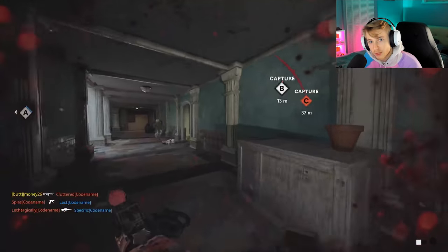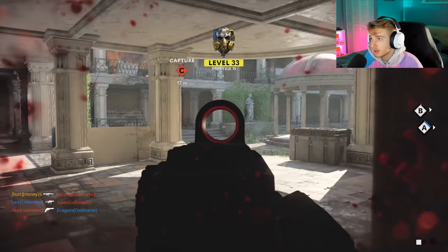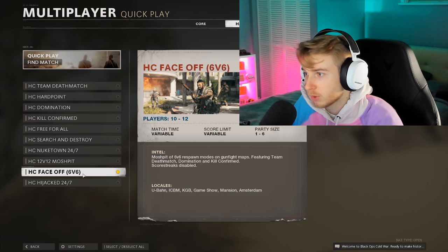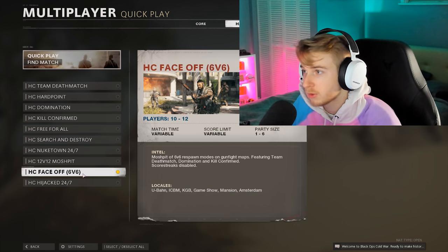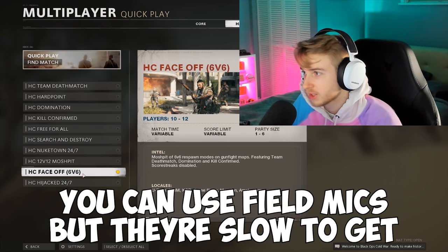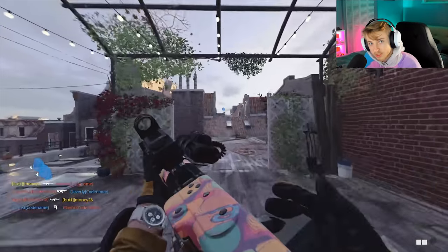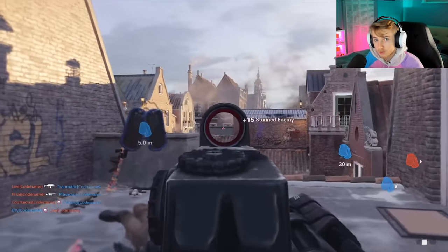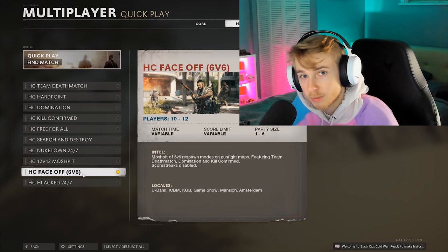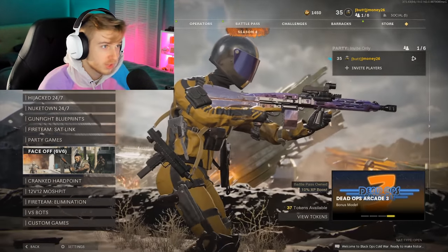The biggest challenge getting this gun to DM Ultra was kills behind cover. The way I got through those was queuing hardcore face-off 66 — these face-off maps are small, you don't have to do much running, and in hardcore it only takes one bullet to kill someone behind cover for an instant count. The new map Amsterdam is great for this — you're fighting across rooftops, people are peeking their heads right over the edges. After about four games of face-off I racked up 25 kills behind cover, which is crazy pace. The only things this mode doesn't help with are long shots and flora camos — for those I'd suggest Nuketown or Hijack.